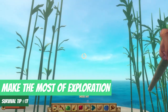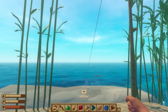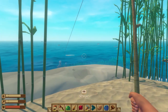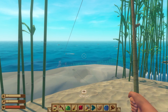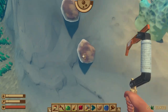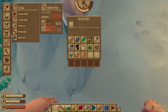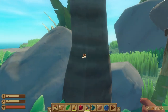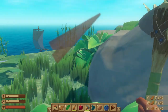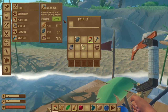Survival tip number seventeen: make the most of your time exploring. While on islands, be sure to bring the essentials for an efficient trip — your fishing rod, at least one simple plastic hook, and a stone axe if you haven't already made one. The stone axe is really only useful for disassembling your raft or for island exploration. Materials required: six planks, three stone, and two rope (four converted palm leaves).